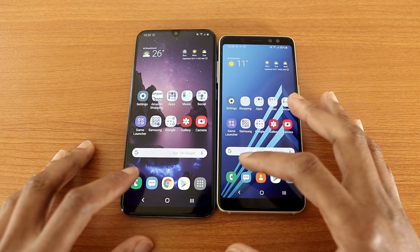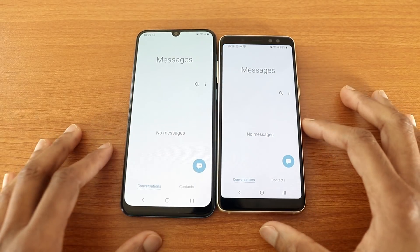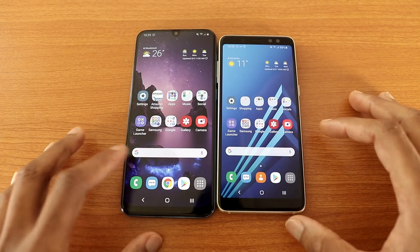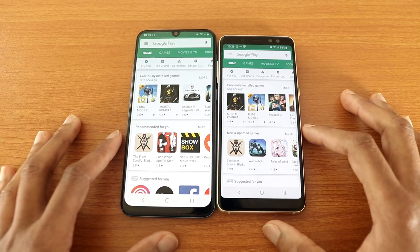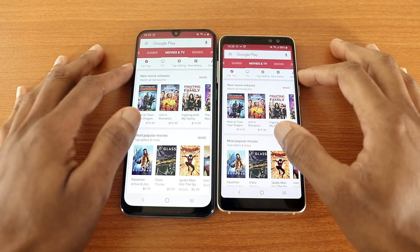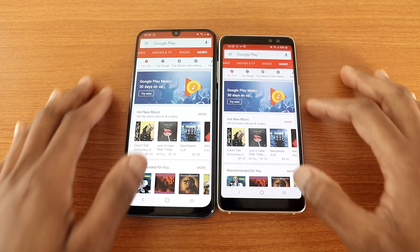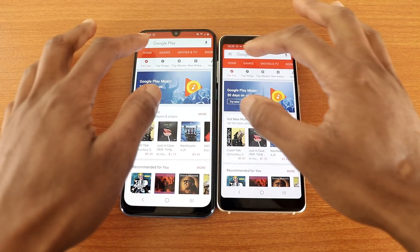Let's go with the phone dialer app, next the message app, next the Play Store. Now let's go to games, movies and TV, books, music. Now let's go back to home.